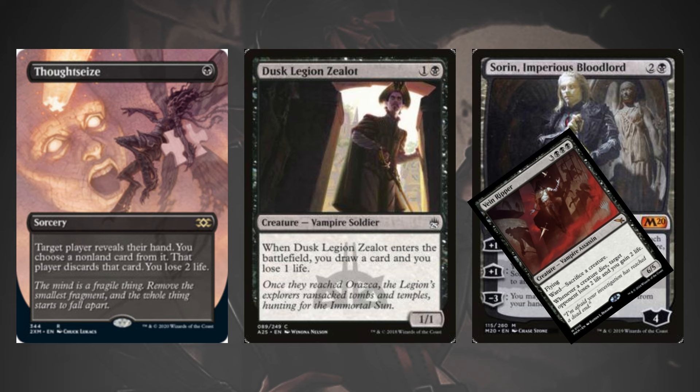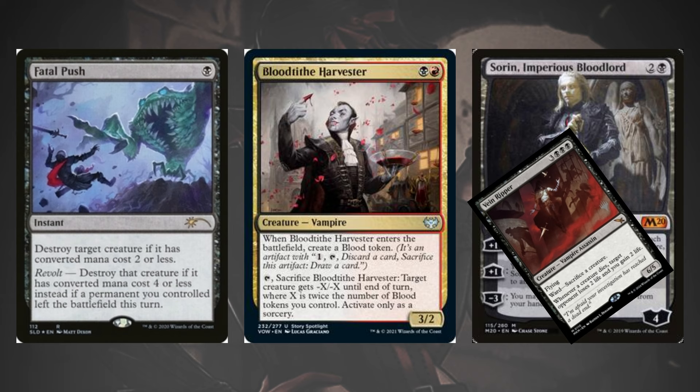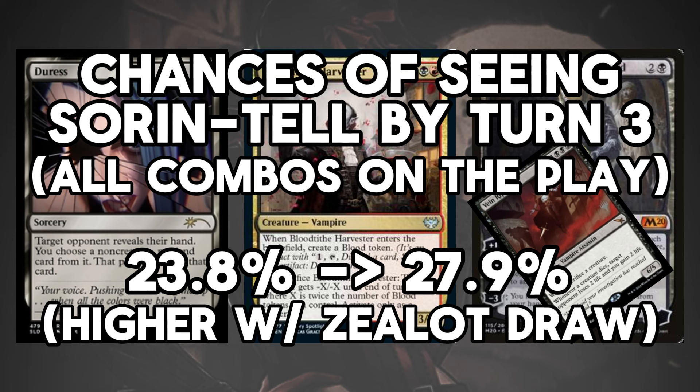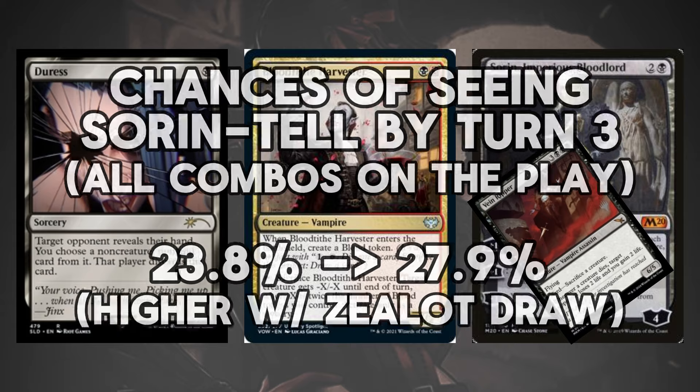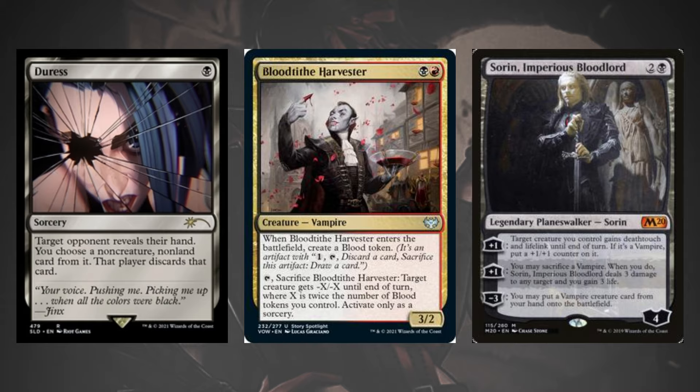Of course, there are other versions of this hand you could see — Turn 1 Fatal Push into Turn 2 Blood Tithe Harvester, naturally drawing the Sorin Tell combo does exist, or you could replace Thoughtseize with Duress. While each of these has about a 4-5% chance on the play, the fact that there are multiple versions of the sequence adds up to be more frequent than the best possible draws for other decks in the format. It's also important to note this doesn't instantly win the game, and playing a 2-drop creature is incredibly important to combat decks playing sacrifice effects like Chainer's Edict to stop your Vain Ripper.